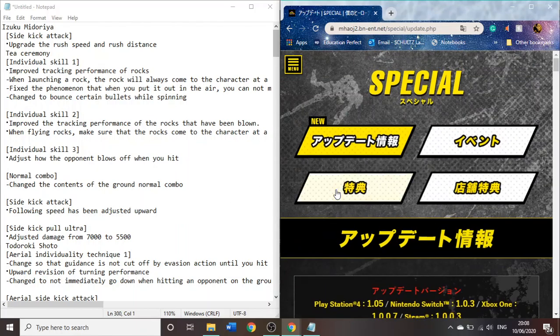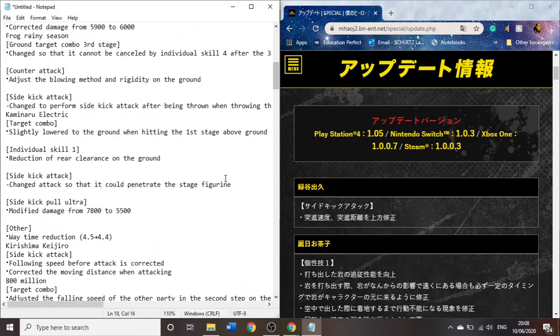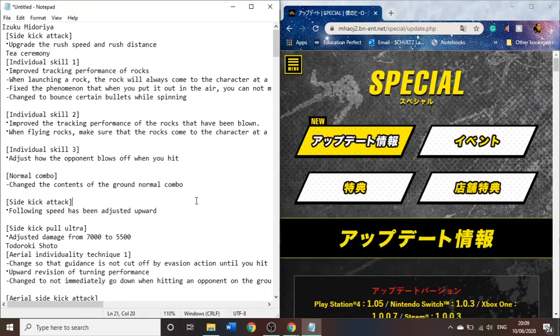Hey, hello everyone, this is Mr. Robert Ronin here again. Today I'm here for a bit of a different video than usual. I'm here to break down the patch notes for the most recent update of My Hero One's Justice 2. They're not that long for each character, and with the help of my somewhat decent Japanese knowledge and Google Translate, we'll get through this together, because I've heard some people have had trouble understanding them.